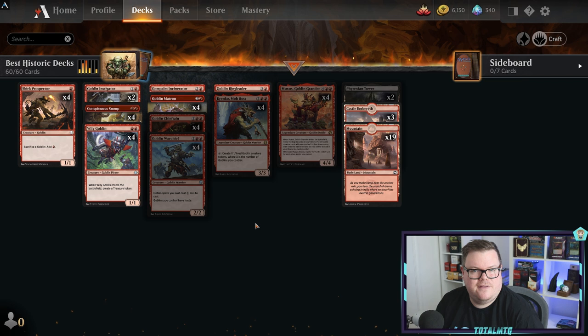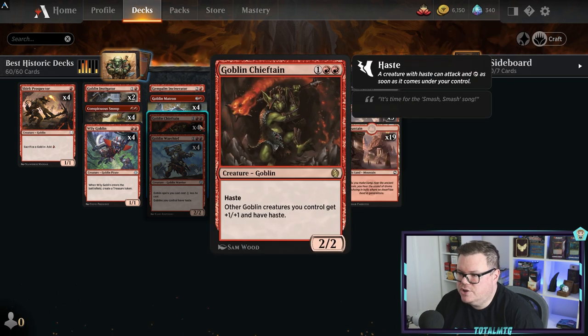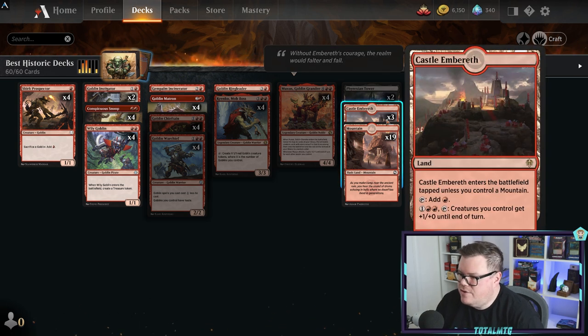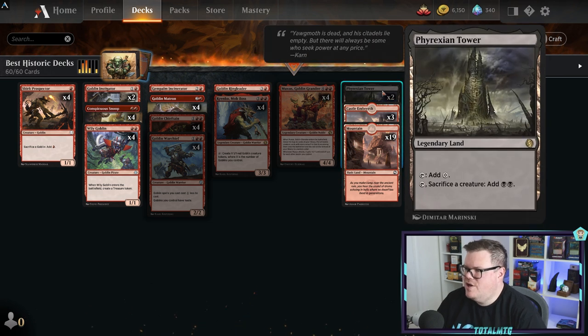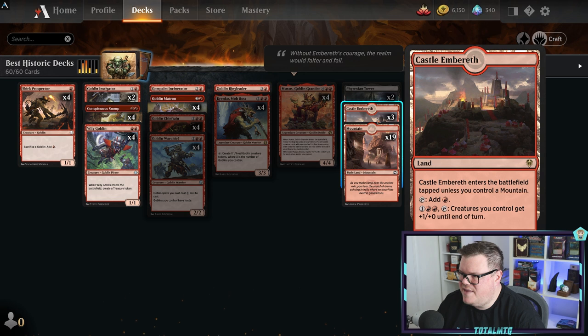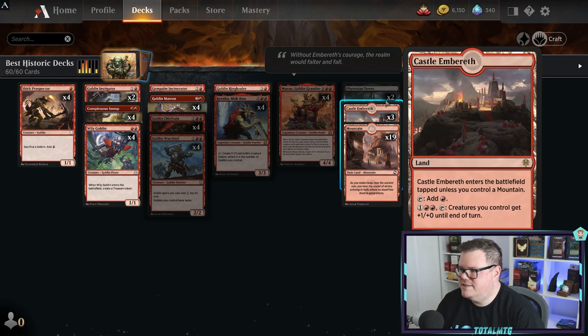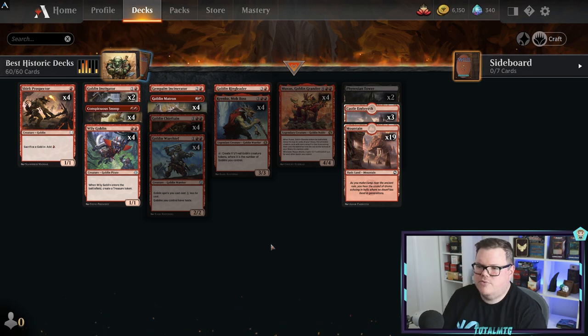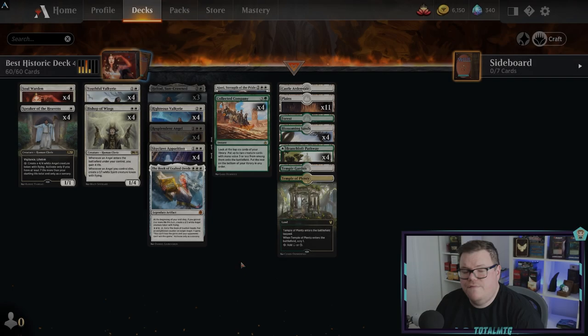Goblins is very hard to play against - if they've got the right draw they literally just go off and win. For the least amount of rares probably across all five decks, this is quite an obtainable deck to build. Castle Embereth is in there and you can swap in Phyrexian Tower to sacrifice a creature for black mana to ramp out a little quicker, but those aren't essential - you can just add mountains and save yourself five rares. For the rare ratio, Goblins is absolutely brilliant.